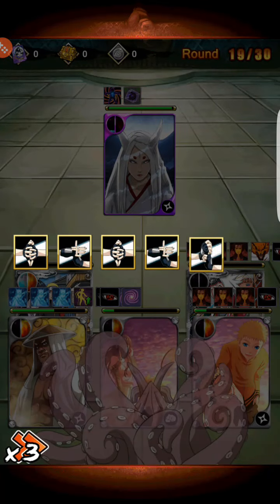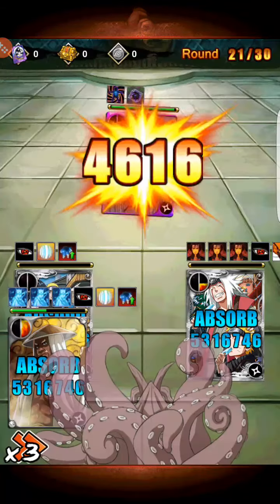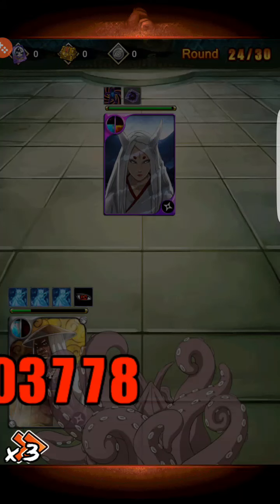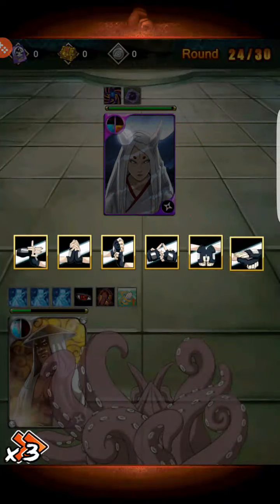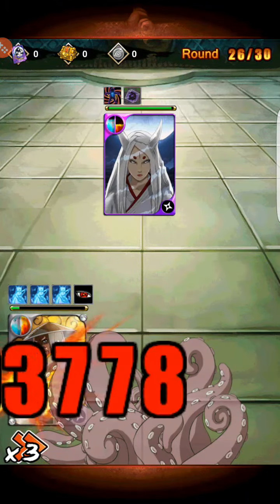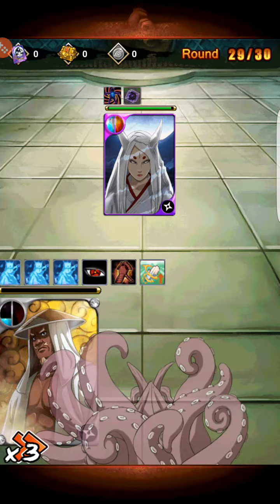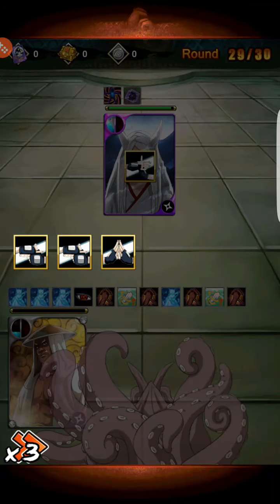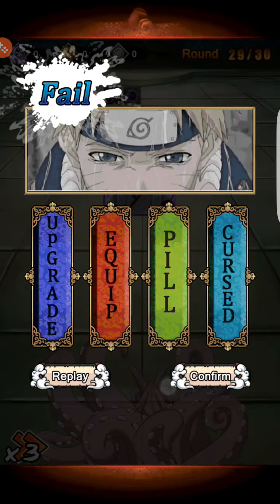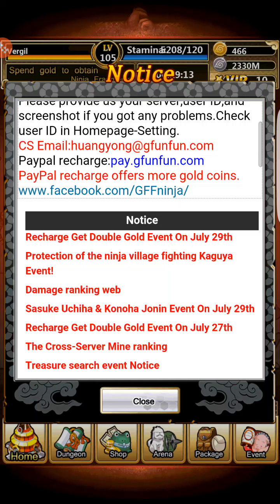I'm just going to let this go ahead and finish. I'll check the consumption in a second to see how much it costs. As you can see the stunning is very annoying and she has a massive massive amount of defense and a lot of HP. The most reliable strategy I've found is usually using a Might Guy diamond card with his skin and all of his items because he'll do a lot of damage and he won't always get stunned — he can put up a shield.